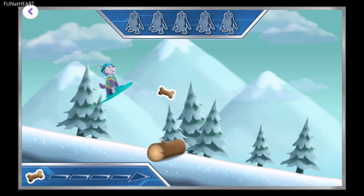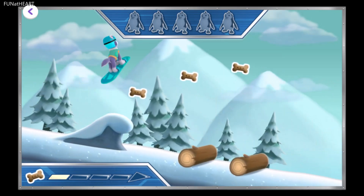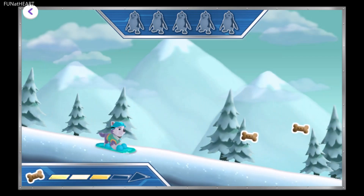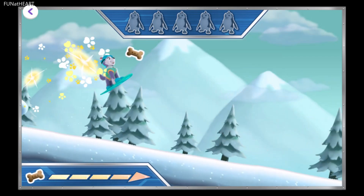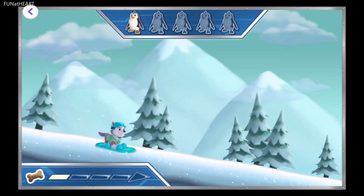Watch out for logs, slippery ice, and snowy bushes! Slide into them while slowing down. Collect five pup treats in a row to give me a speed boost! Slide over to the baby penguin to collect it!